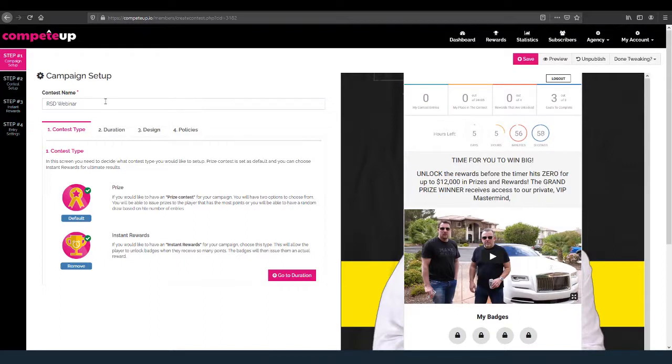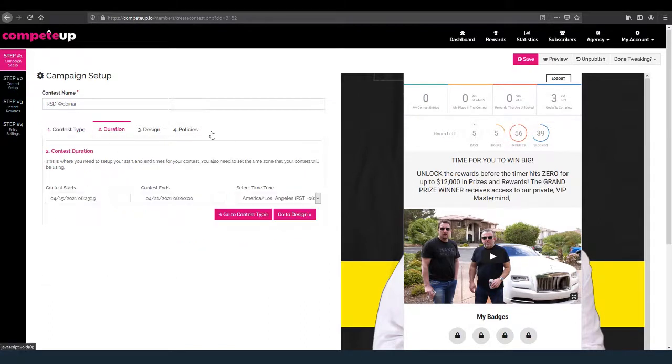Here's a preview of what we're building. Here is the contest name. We can choose what type of contest we want — a prize contest only, instant rewards only, or a big overall prize with unlocking rewards, which is what we recommend. Then you come over here to Duration: the contest starts, the contest ends, you choose your time zone.